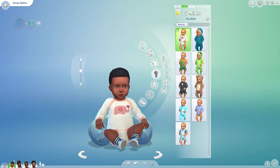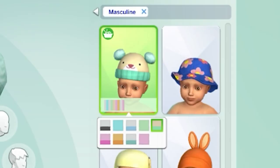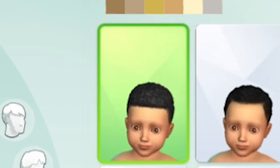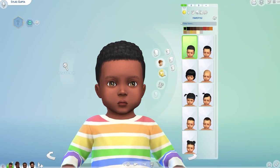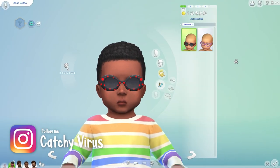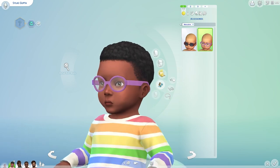I'm happy that they incorporated at least one other pack with this update. You can see that there's a knitted onesie and a knitted hat from Nifty Knitting. There are a select few hairstyles to choose from, with only two being wavy or curly texture hair. It seems like only three or four of these hairstyles are new. You can put these toddler sunglasses on your infant, or this brand new infant option. Very cute.